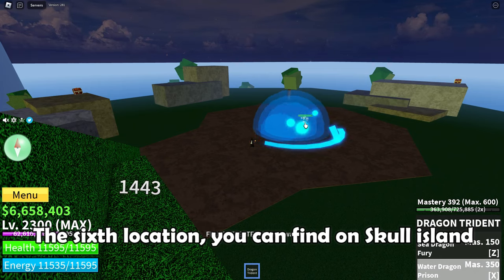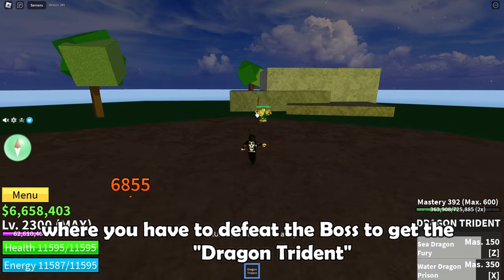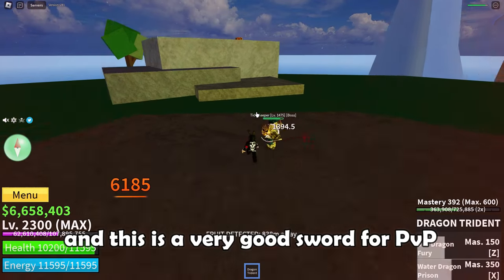The sixth location, you can find it on Skull Island where you have to defeat the boss to get the Dragon Trident, and this is a very good sword for PvP.